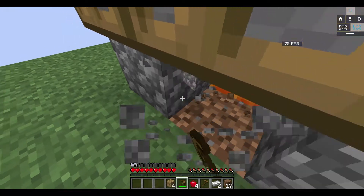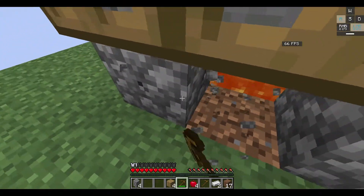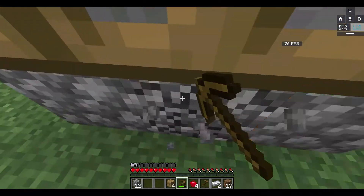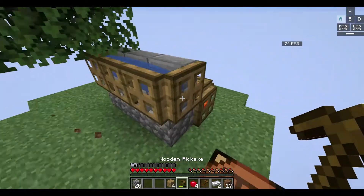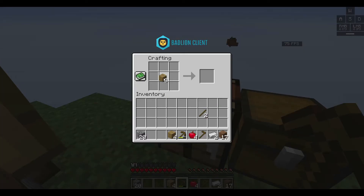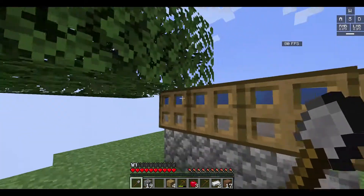I'm so happy I got four apples because I'm running out of hunger. Some of my cobblestone is going into the lava. I got 20 pieces, and my wooden pickaxe durability is running low — it's almost halfway down. So now we can make a stone shovel, and I want to save my iron for later. Iron is really rare on these islands.